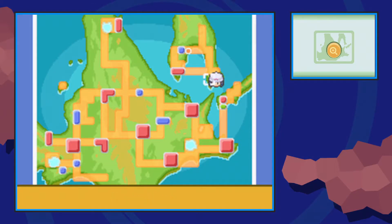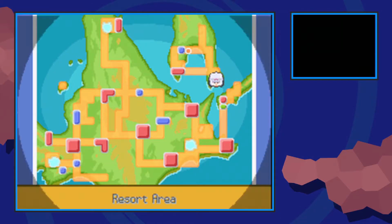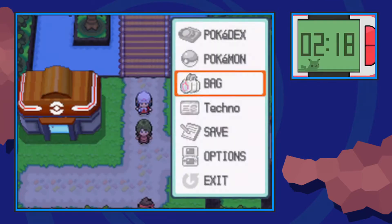Hello everybody, it's Techno here and today I'm going to show you the only way of finding the Life Orb in Pokémon Platinum. It is locked to the post game and it is one finite method.